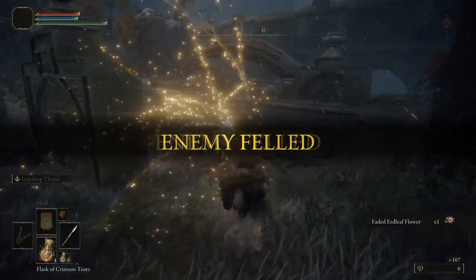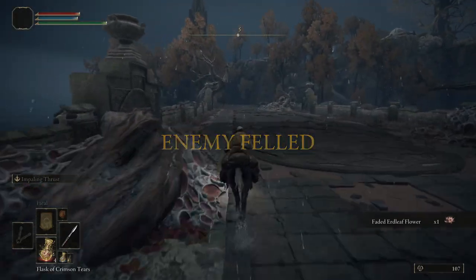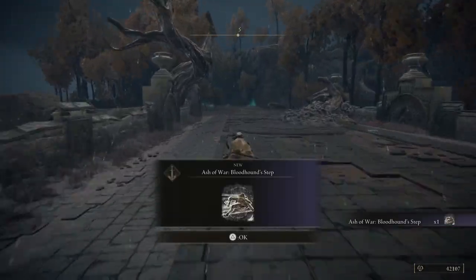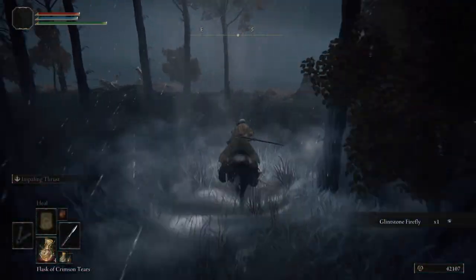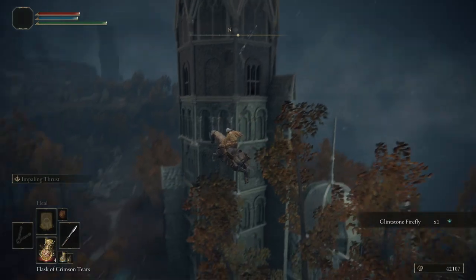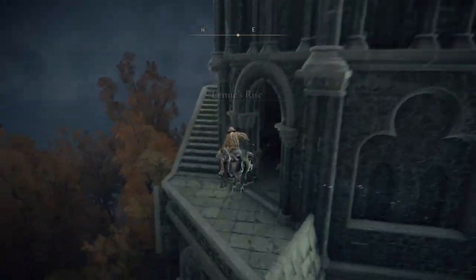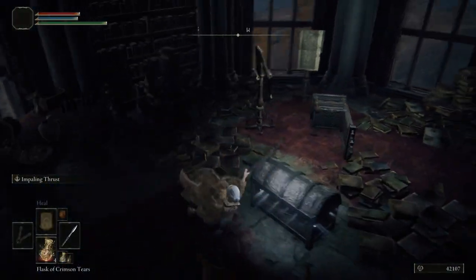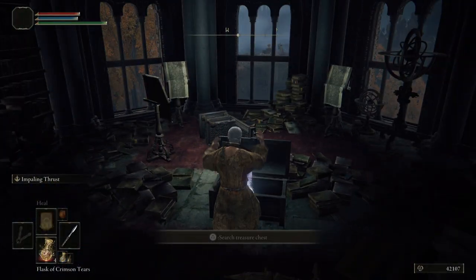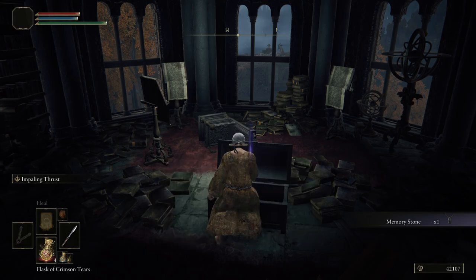With the Knight's Cavalry down, let's continue across the bridge south. We're going to use the Spirit Spring and jump into Lenne's Rise — this is important and required. We're going to need an extra memory stone and there's one in this chest for free. Grab the memory stone, jump back down to the Spirit Spring, and then head west towards Fort Faroth.